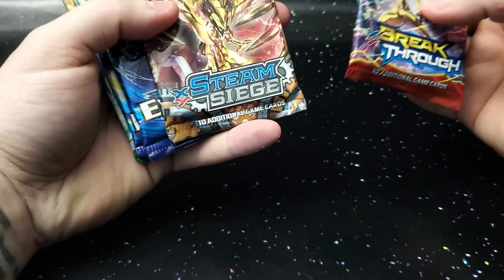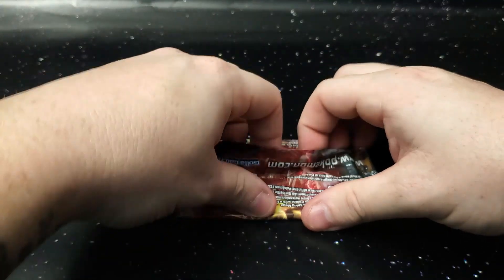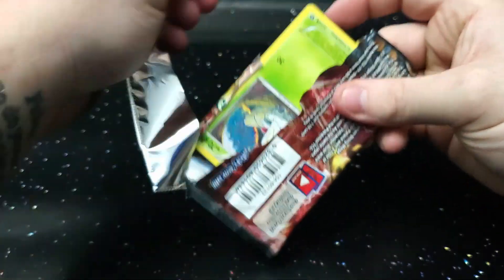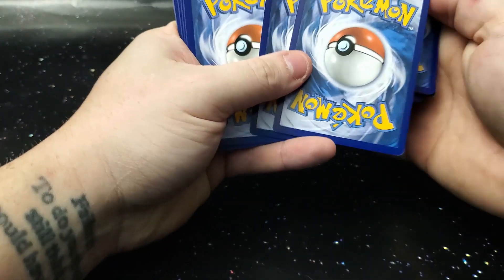Pack selection for box two: XY Breakthrough, Steam Siege, two Evolutions, and a Fates Collide. We're going to make sure the Evolutions are the last two, starting off again with Steam Siege. It so far hasn't failed us too many times on this channel — we've had some pretty good pulls, and I've got a good feeling about this pack.